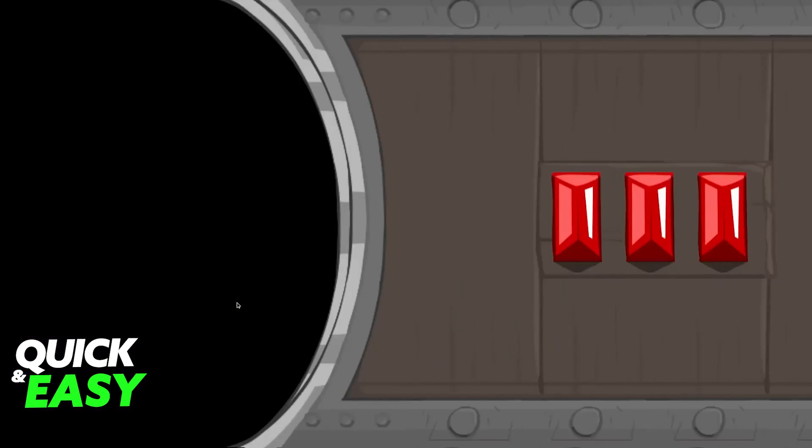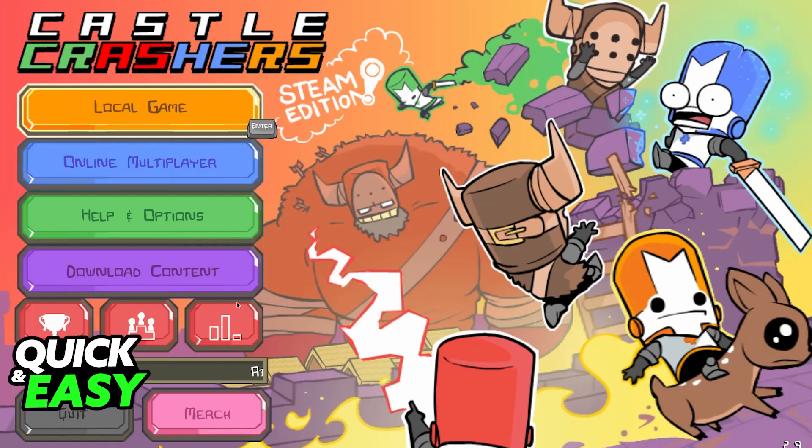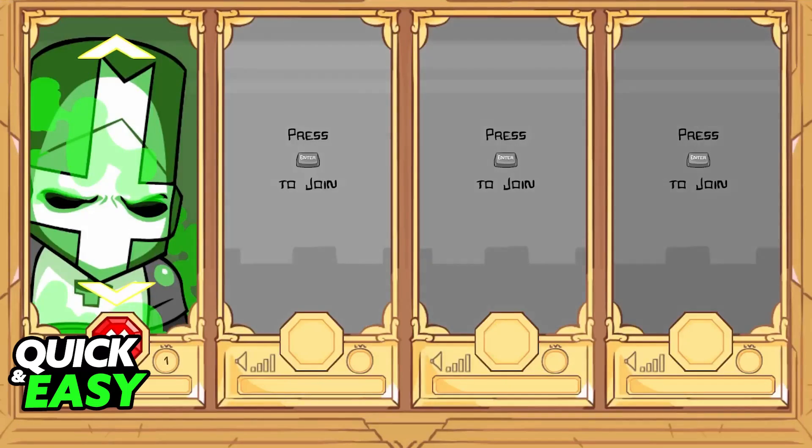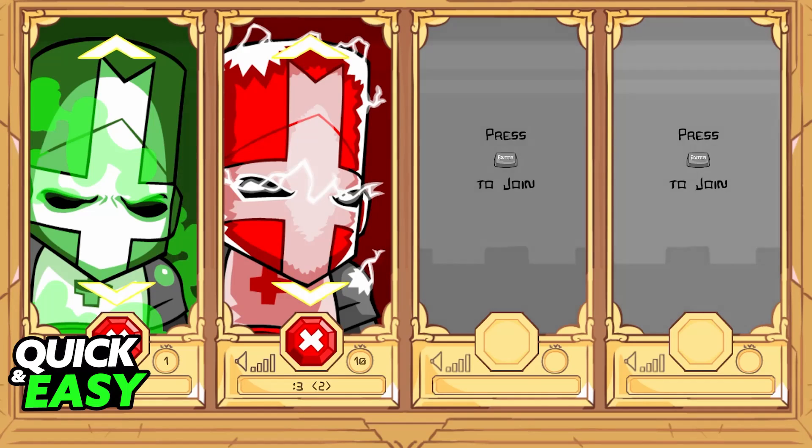I'm gonna back out to the home screen of the game and showcase local. When you go over to local game, choose the main game mode that you would like to play. And this time, you will be able to have everyone play on the same screen.